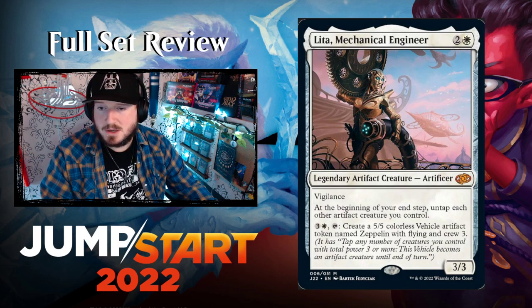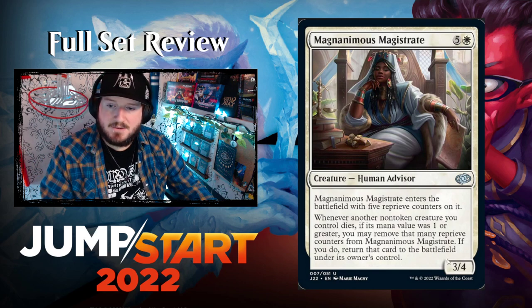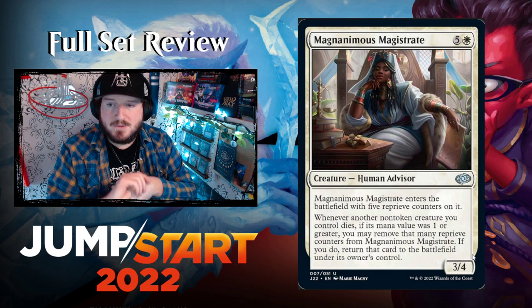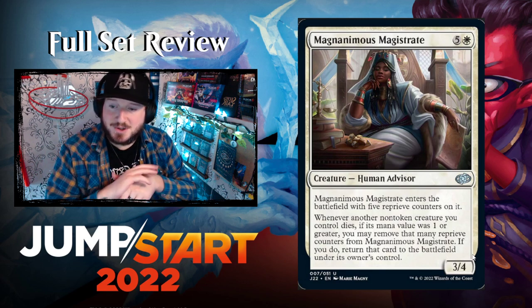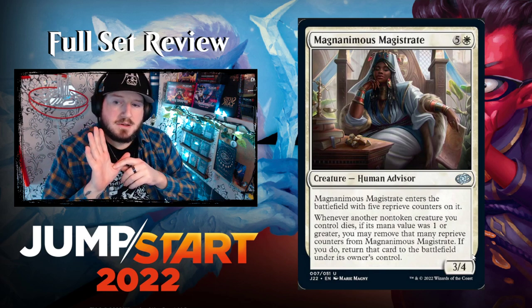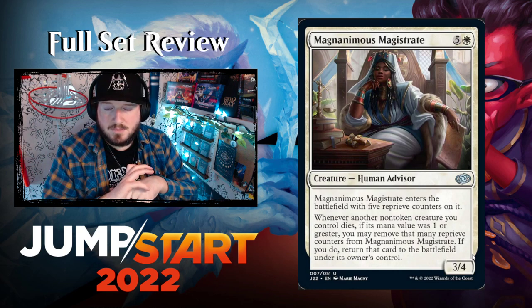Magnanimous Magistrate — five and a white for a 3/4 Human Advisor. It enters the battlefield with five reprieve counters on it. Whenever another non-token creature you control dies, if its mana value was one or greater, you may remove a reprieve counter from Magistrate — if you do, return that card to the battlefield under its owner's control. So it's six mana for a 3/4 that saves five things, as long as they weren't zero-mana cost. Pretty cool.